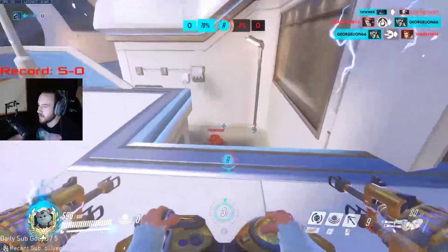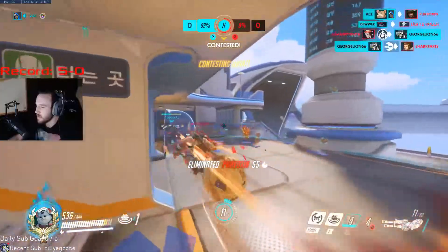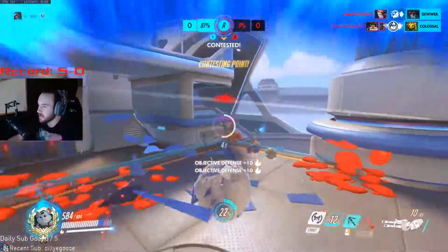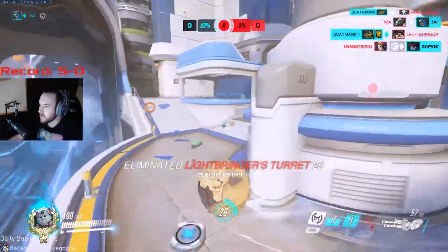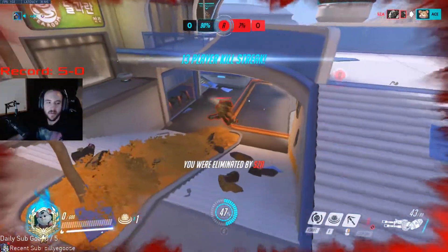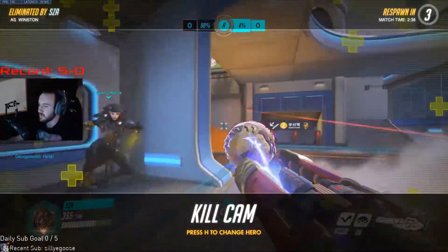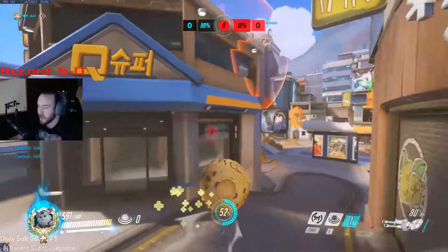We got nanoed, so we're using mines to set up a slam — missed it a little there. The reason we put mines on point is because if they take the fight onto point there's a good chance someone runs into them. They had Torbjörn though, so his turret killed the mines. You might wait a bit longer but you don't always know he'll use it. Before the fight starts: throw mines on point, do the slam, then go for picks.